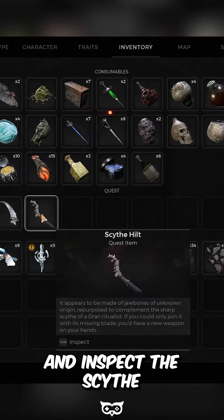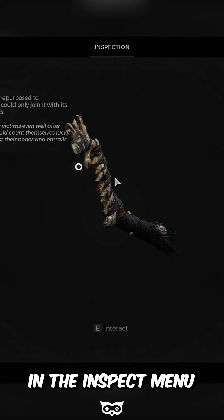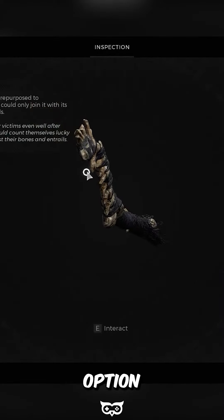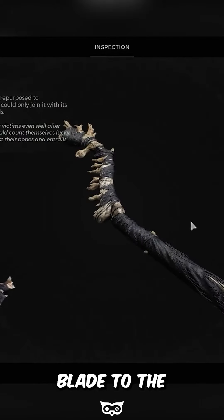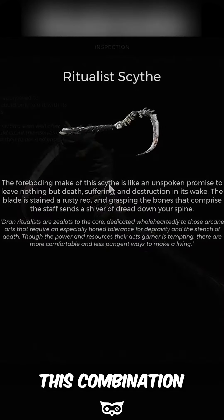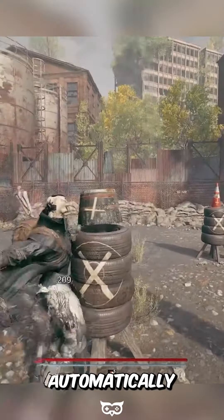Open your inventory and inspect the Scythe Hilt. Rotate the handle towards you in the Inspect menu to reveal the Interact option. Click on the Interact option and, in the ensuing menu, add the Scythe Blade to the Scythe Hilt. This combination automatically transforms the Scythe Blade and Scythe Hilt into the Ritualist Scythe.